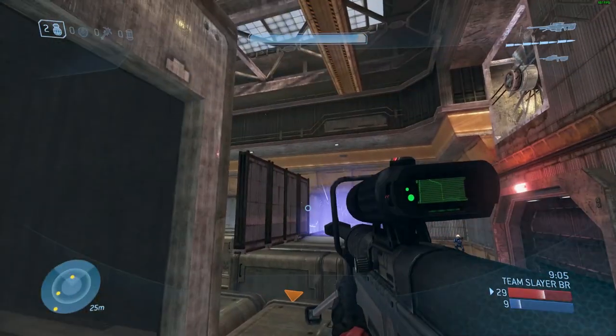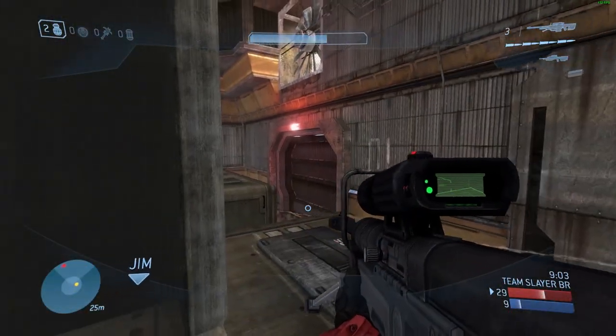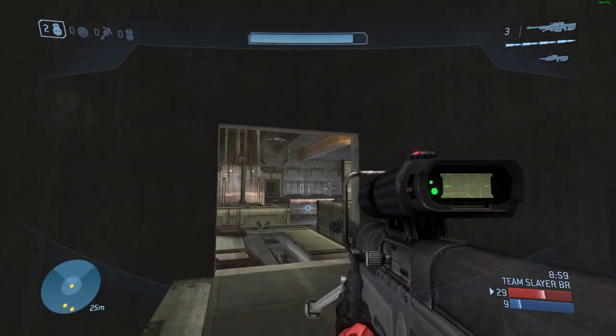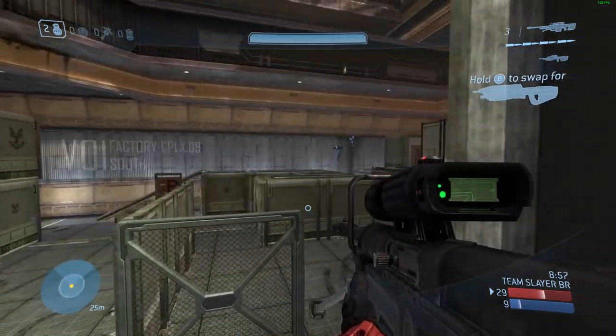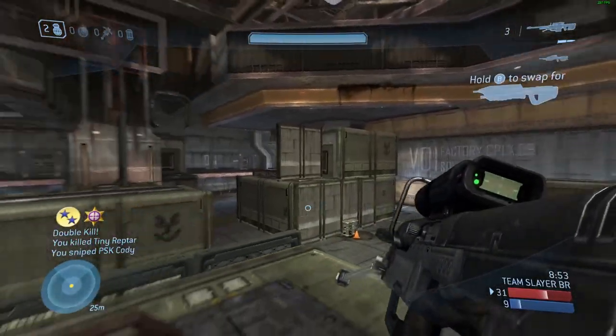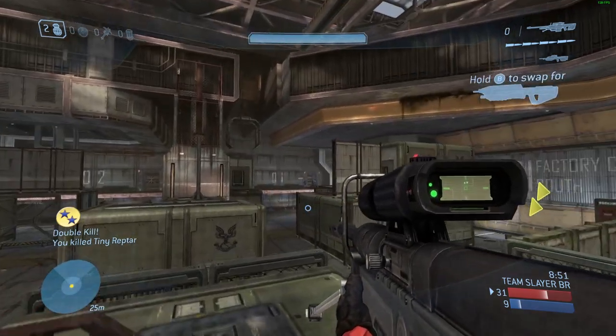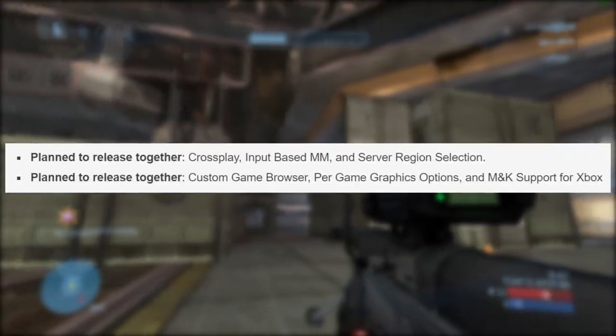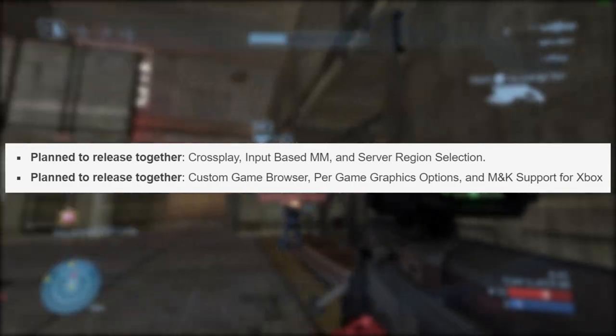A lot of these features are tied together, as they are very much needed for one to make the other work. Essentially, something like cross-play needs input-based matchmaking and server region selection. So 343 is planning to release these different features in groups. The first group they're talking about, especially for cross-play, is looking to bundle cross-play, input-based matchmaking, and server selection together.